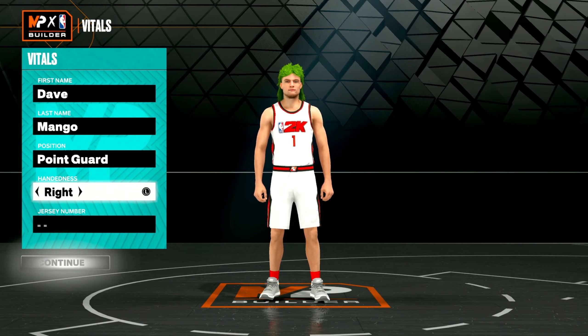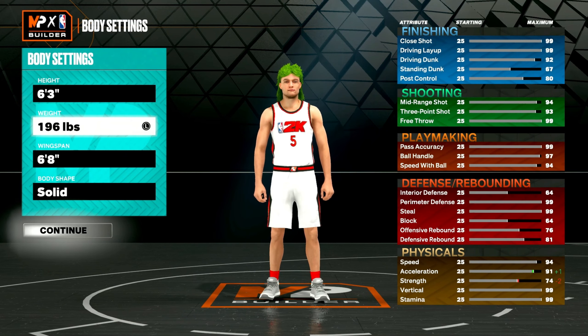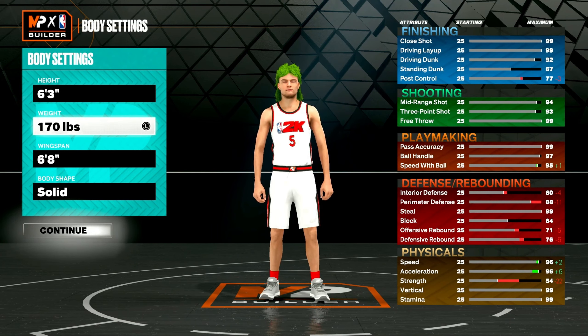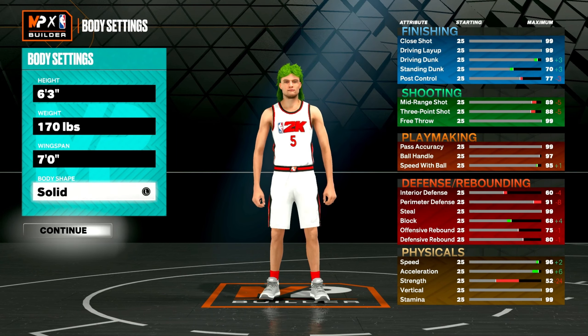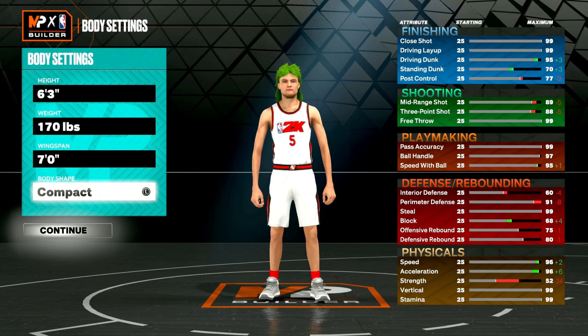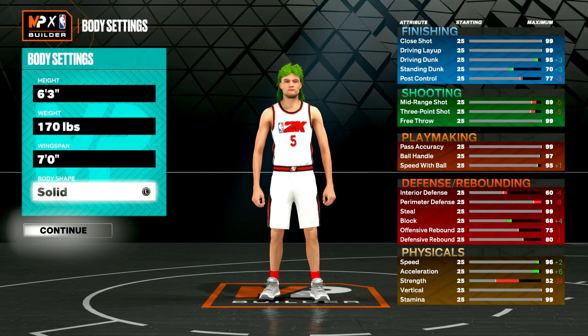Let me show you how to make this. Go to create a new build — make sure you do your rebirth, put it at the point guard position, I usually go right-handed, my favorite number is five. You want to go six-three and minimize the weight. The reason I go six-three is because the stats on six-three are better than six-four and six-five. Six-two or six-one has a little better stats but you're really small and can't play lock — at six-three you can make do. For your wingspan, max it out to seven-foot wingspan.